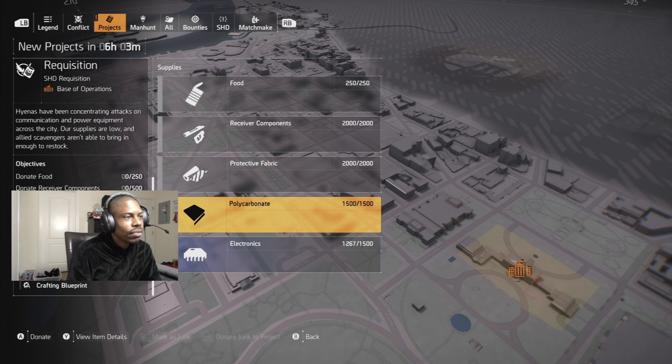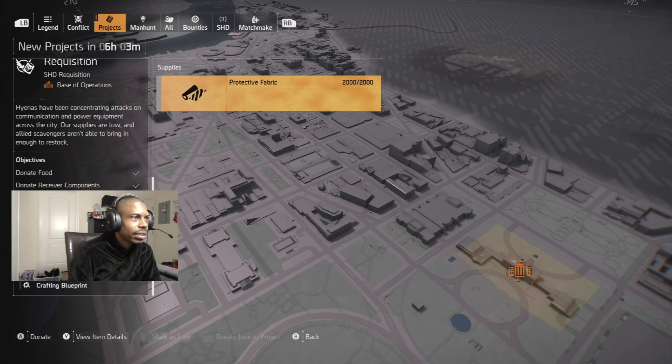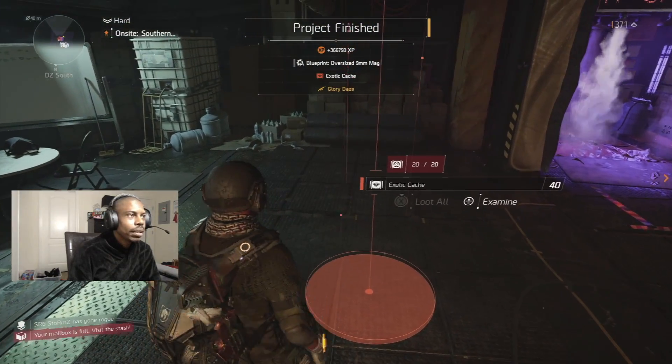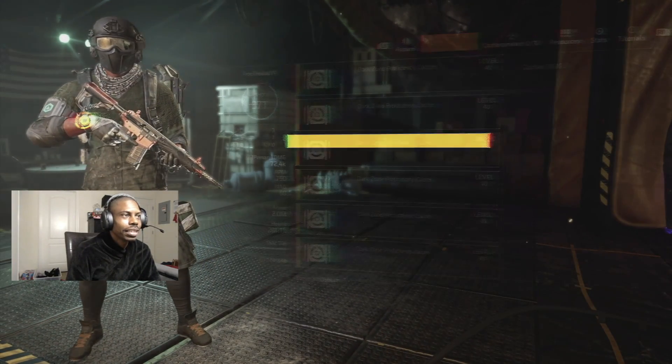I've donated all of these to the max already, so all I've got left is about 200-something more to donate and we're good. These are already maxed out. My cache is right there — my dark zone cash should be full.